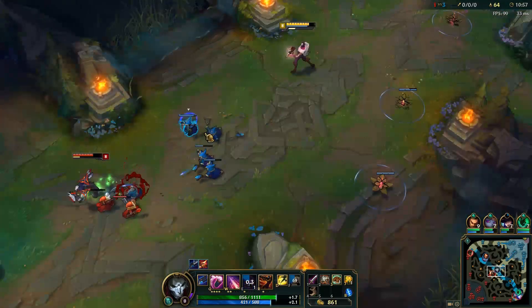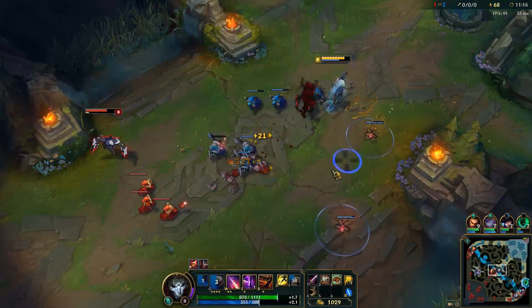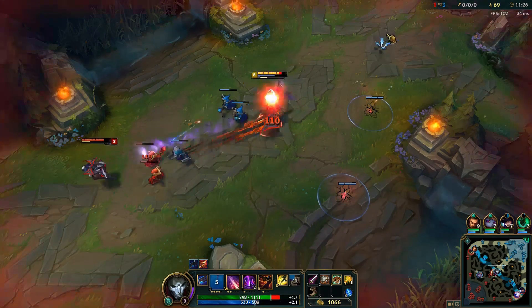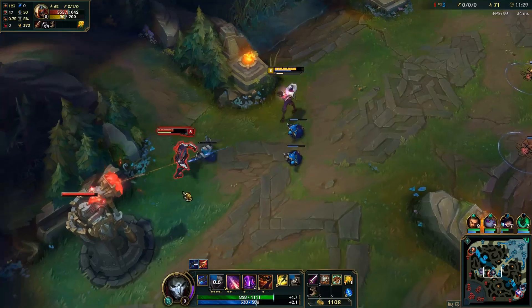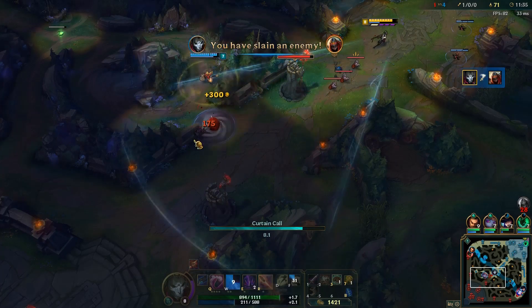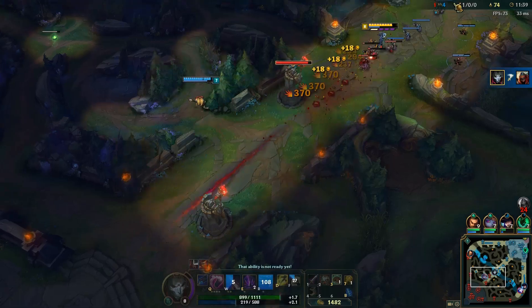At level 2 we have Deadly Flourish, your W ability. We'll max this out second, typically, because we want the shorter cooldown on it — actually it has a flat cooldown, so we just want more of it. It does significant damage and it will help you clear in lane and deal good damage to the enemy. We're going to kill this Zed — he's taking too much poke and I think he's going to walk forward and take the crit, then we'll bust out the ultimate to finish him.